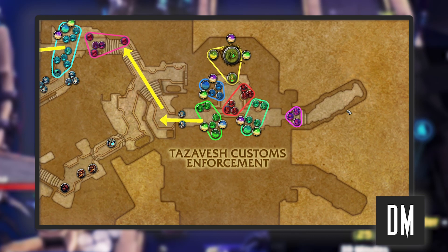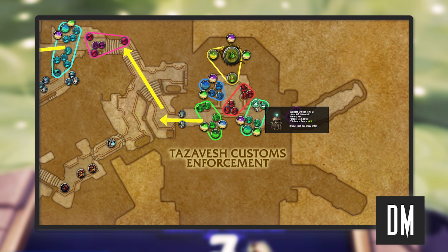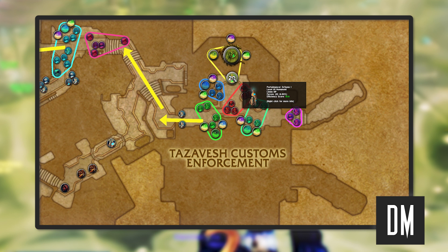Let's have a look at the MDT we're going to be using in our Streets keys for plus 10 and beyond. Starting off, we're going to do this three pull, run up the stairs, pull these two over into the relic pack where we kill Ur. There's a pat here — we're going to pull this pat and the three against the wall and use this wall to line of sight and group them up. Then we kill the relic pack, kill Ur, do the mini boss and then do the first boss.